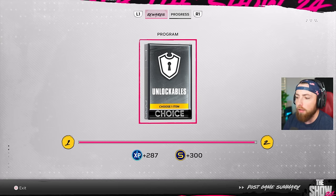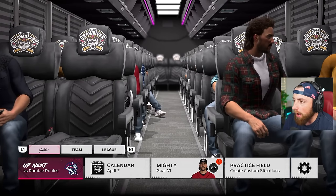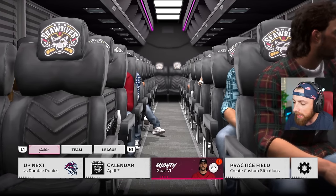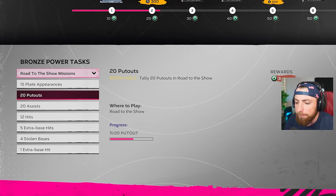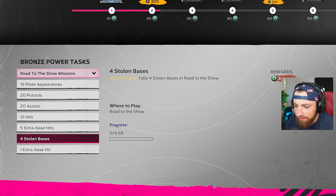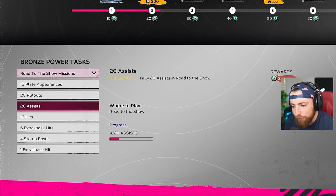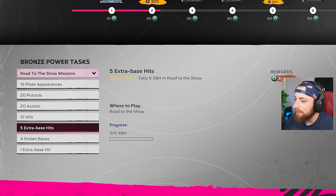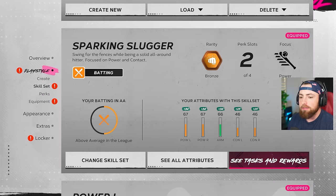We get an unlockable - everything's only a 30 right now, pretty terrible. Wait, we're on a bus. We're Double-A. Let me see this program really quick - we're at 22. We need appearances, putouts, assists, hits, extra base hits, stolen bases. The stolen bases one's gonna be tough. They're all repeatable - interesting. Isn't there usually three missions where you get like 50 hits and then you get 20 program stars? I guess I'm just confused, but it don't matter.